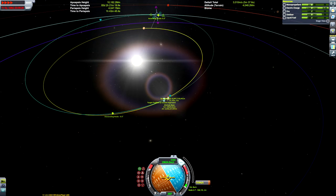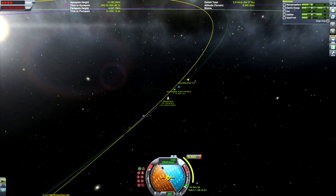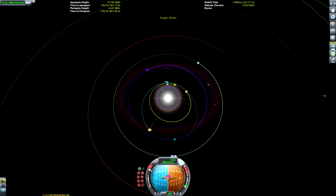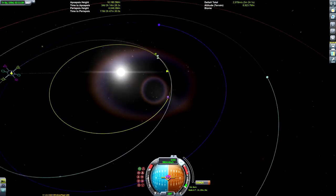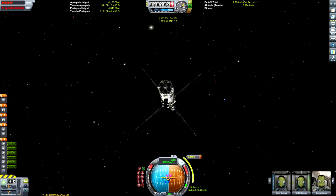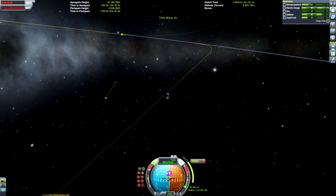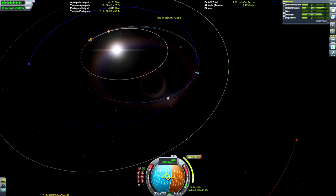We can add another manoeuvre node here just to set up our final Moho approach — not much effort at all needed to get the Moho encounter set up. For very small tweaks I actually just burned using the RCS thrusters: use H and N for forwards and backwards, and then I, J, K, L like you would W, A, S, D to get the other movement. Then other than that, we can just time warp ourselves to the Moho encounter.